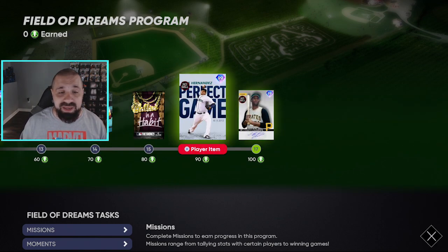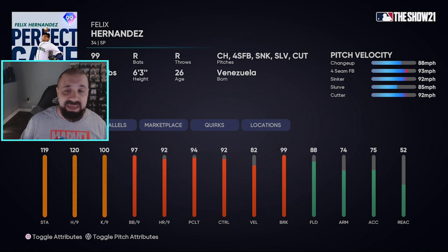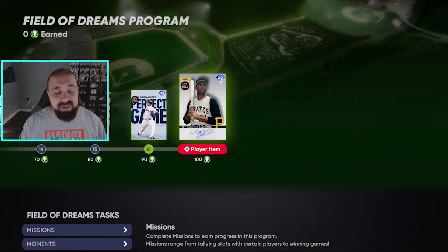Moving along, at 90 tokens you get Felix Hernandez. His card has five pitches: changeup, four-seamer, sinker, slurve, and cutter. Stamina 119, hits per 9 is 120, K/9 is 100, walks per 9 is 97, control is really good at 92, break is great, not much velocity — but this is going to be another free 99 overall card so we're not going to complain.